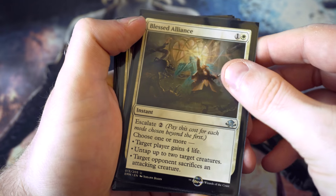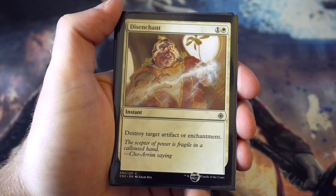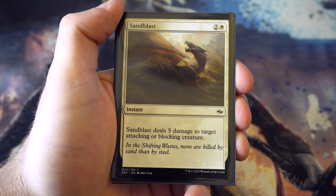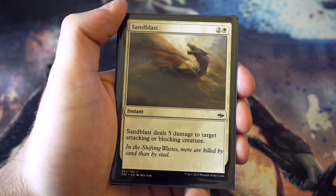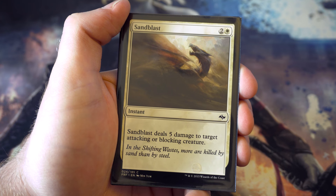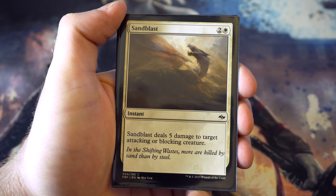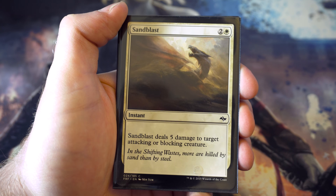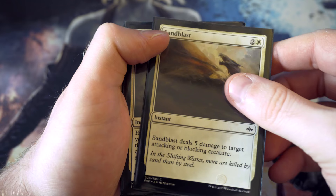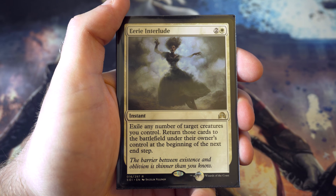Disenchant - for one and white destroy target artifact or enchantment. Really useful to have. Sandblast - for two and a white, instant speed dealing five damage to target attacking or blocking creature. That may well be better than Celestial Flare because five damage will often be enough. The times Celestial Flare is better is if they're attacking with something bigger. So you've got a few options with these two.